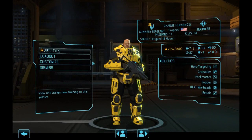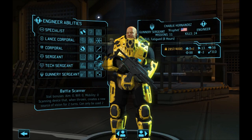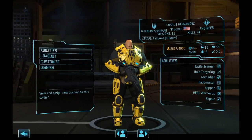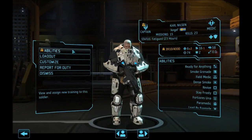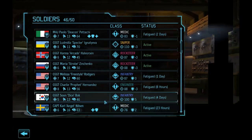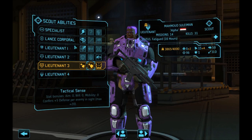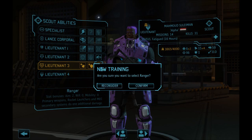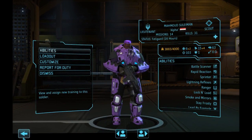Continuing through the soldier list using the same logic — going with battle scanner. He's got good hit points and he's pack master, so that should bump up the battle scanners. Going through: field surgeon, dense smoke, ready for anything, alpha. Same principle — aggression, tactical sense, or ranger, going with ranger, and we automatically get smoke and mirrors back. Aim of 103, that's a good aim.